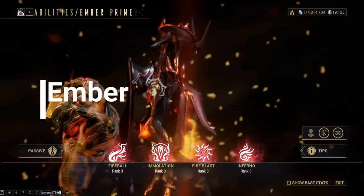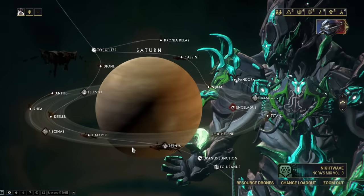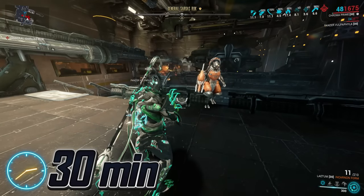Ember. Her main blueprint can be purchased from the market for credits, and her parts all drop from General Sargas Ruk on Saturn. Expect this farm to take about half an hour.